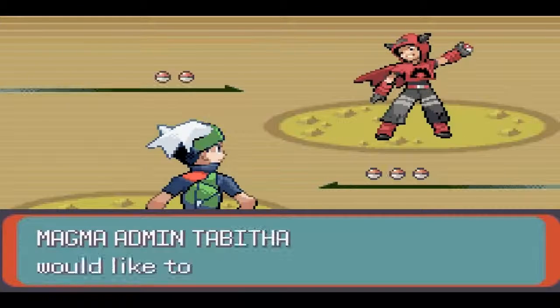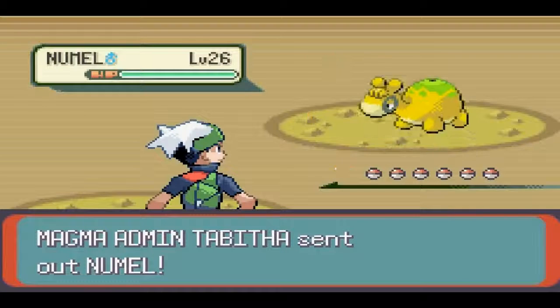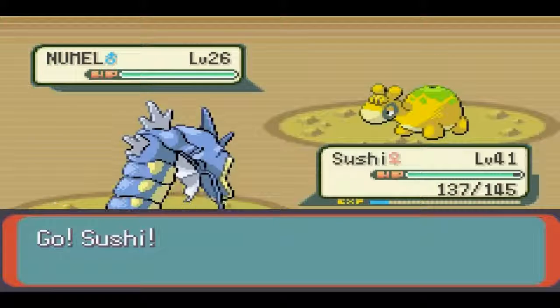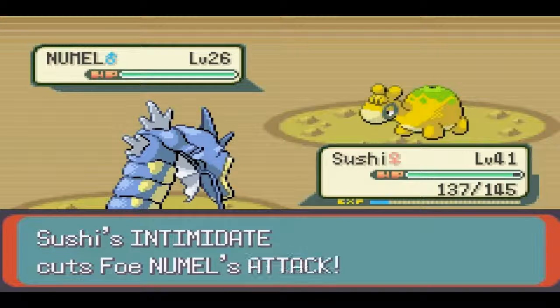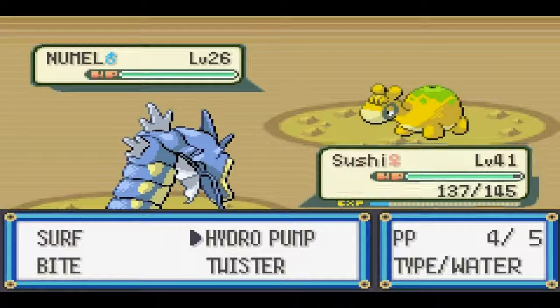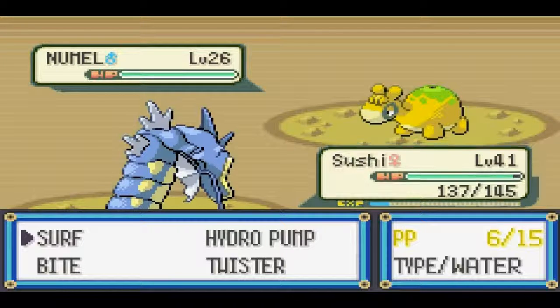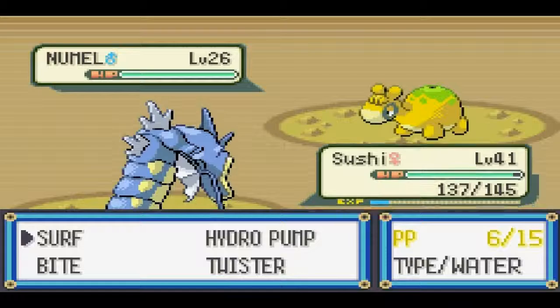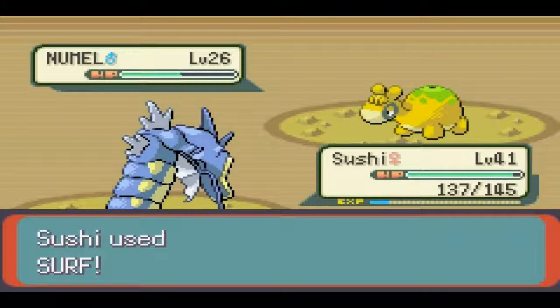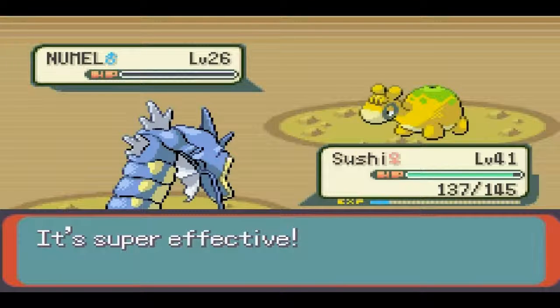I can't believe it's taken me a whole episode just to get through this hideout. Oh, she's an admin — that's why she all of a sudden has four Pokemon. She's not going to be too much of a challenge, I don't think. If I save like four of my Hydro Pumps that's fine, and I'll probably save two Surfs as well because Hydro Pump doesn't always hit. I'll probably take out all four of her Pokemon with one Surf each, and if not, then I'll just go for a Twister or Bite.